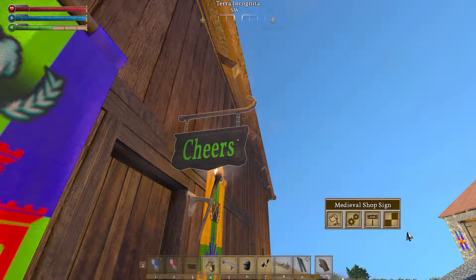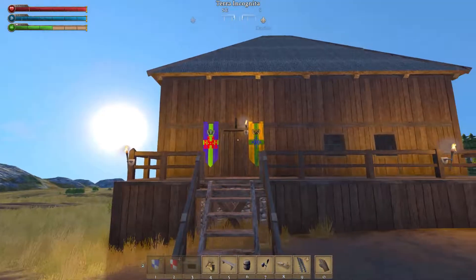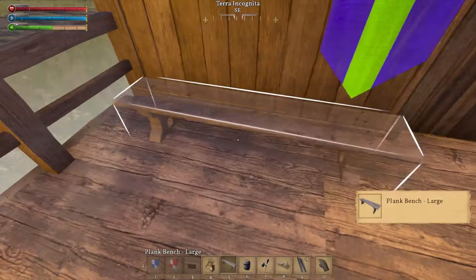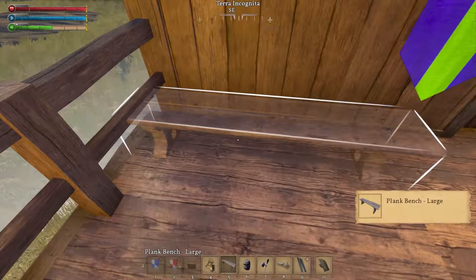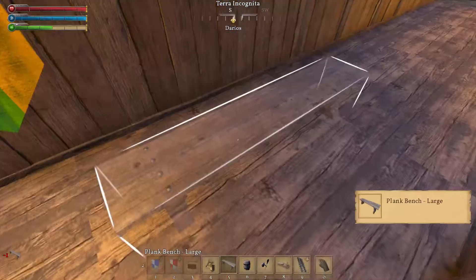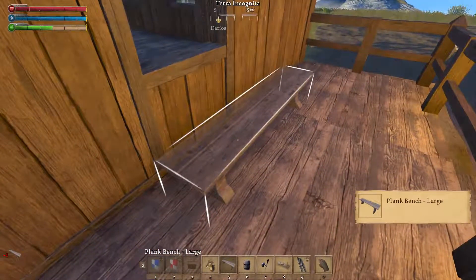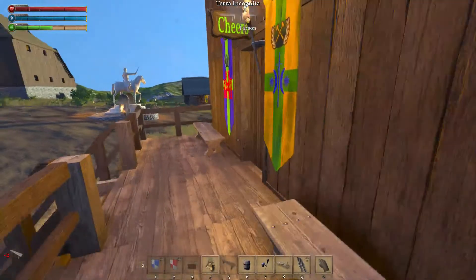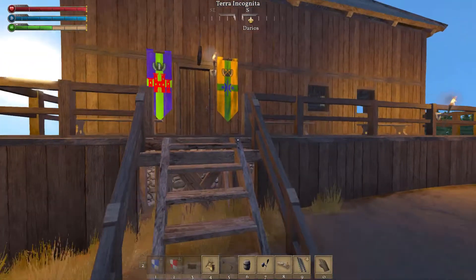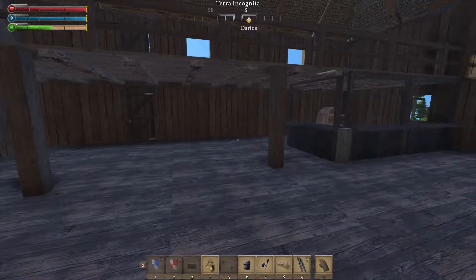We got the sign up. Now we're gonna put some benches out here — there's a place for people to go ahead and sit outside, relax, enjoy a beer, have conversations outside. The outside is done. Let's see what it looks like — looks pretty good. I put railings up and railings on the stairs, so safety first.